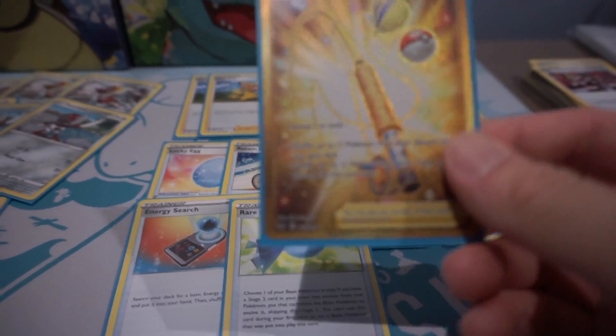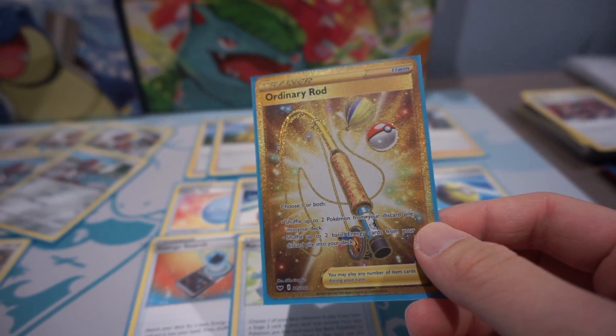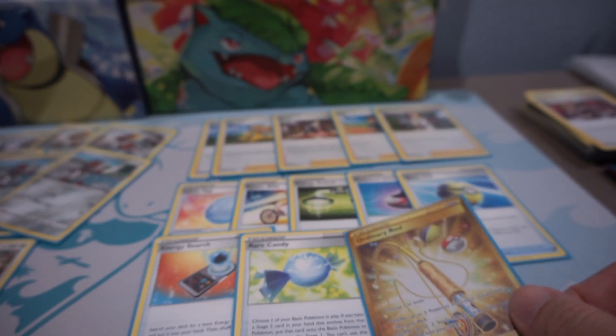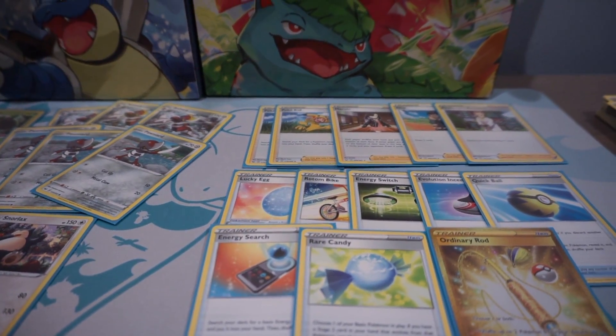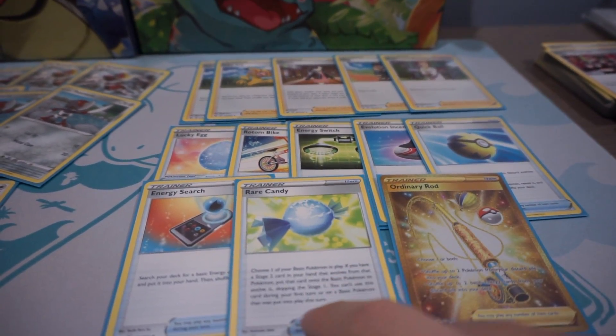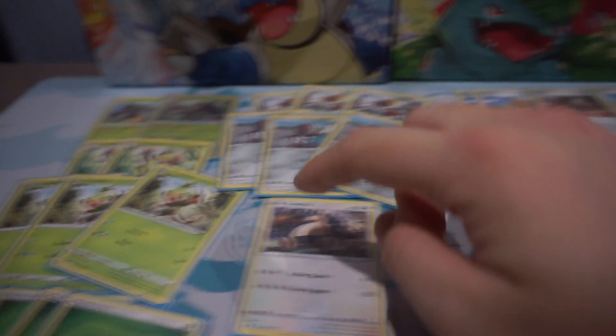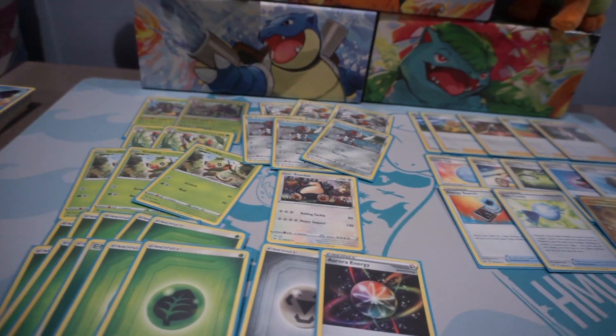I'm really happy that I pulled the Ordinary Rod. Aside from the fact that it's a beautiful gold card, it's such a playable card. It helped me recover my energy cards — in a pre-release setting with only a 40-card deck, you run out of cards real fast and you don't want to deck out. Ordinary Rod came in clutch a few times. It also brought a Grookey back up to a Rillaboom in two of my games, which was awesome.